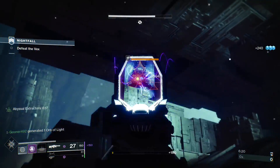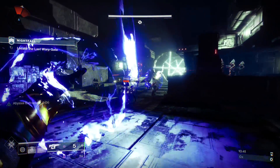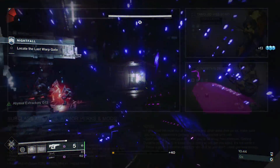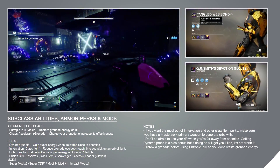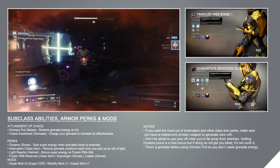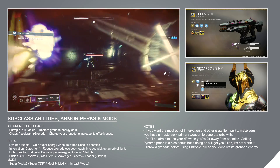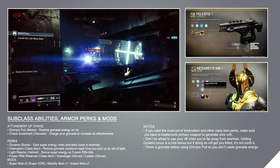My Nezarek Sin has the perk Light Reactor on it which grants bonus super energy on fusion rifle kills, so we'll be using the Telesto exotic fusion rifle. On my gloves we've got a fusion rifle loader and scavenger, and fusion rifle reserves on our class item. This should ensure that we have a high uptime on our Telesto so we can keep our Abyssal Extractors buff running close to 100% of the time.